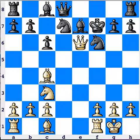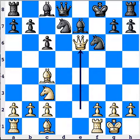Queen takes e6, check. King g6. Of course, any of these moves are met with Queen f7, mate.